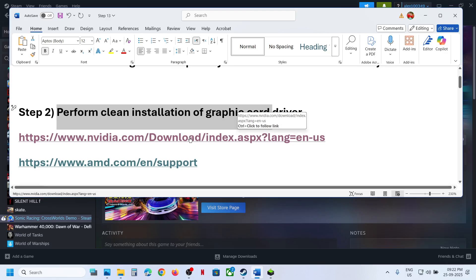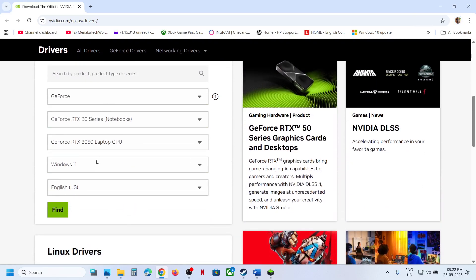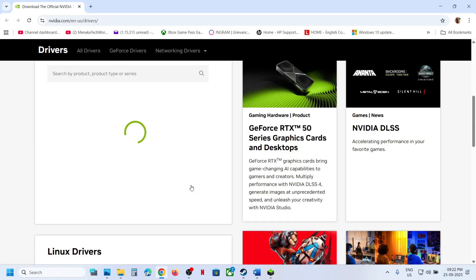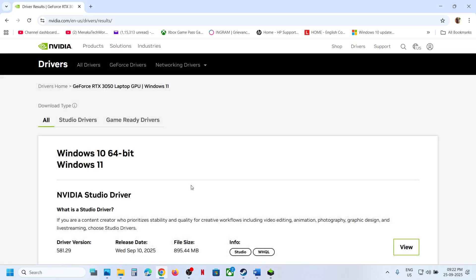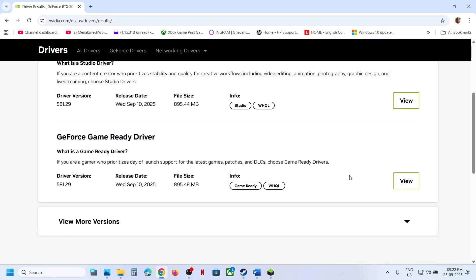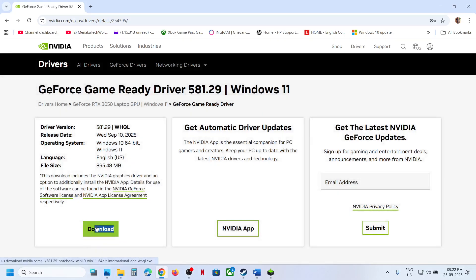If you have an Nvidia card, go to the Nvidia website; if you have an AMD card, go to the AMD website. I'm showing for Nvidia — select your graphics card and operating system, click Find, and on this page you will see the latest graphics card driver. Whichever is the latest GeForce Game Ready driver, click View and then click Download.